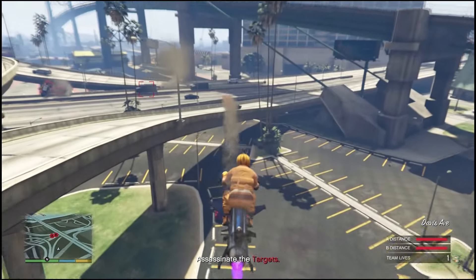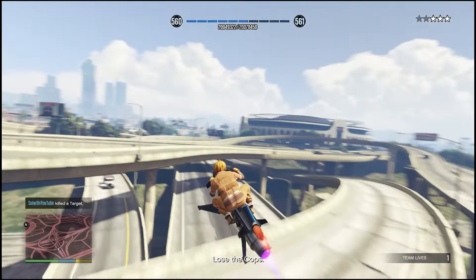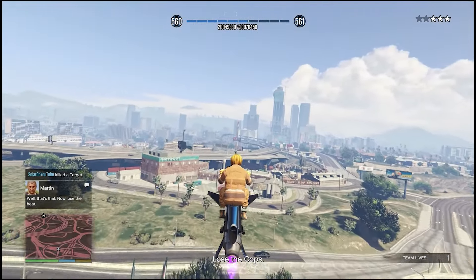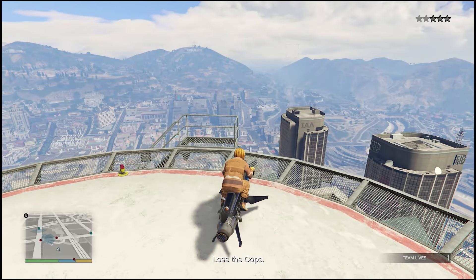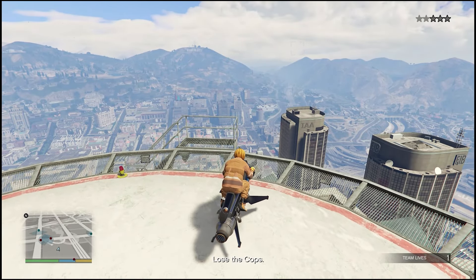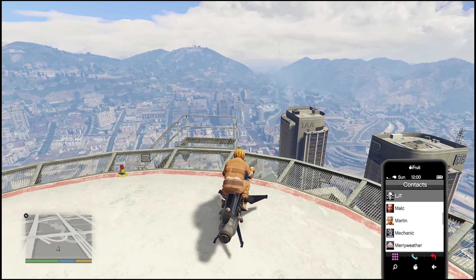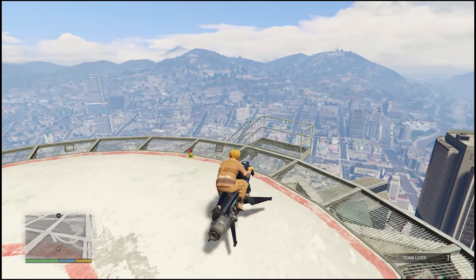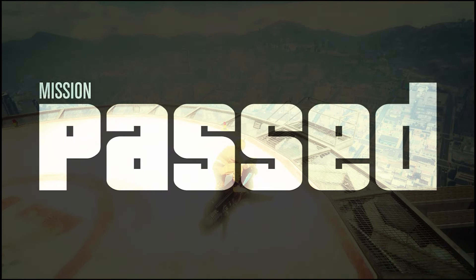Hopefully these missiles will blow up all the targets — and there we go. Now we do have the cops, but we're not going to worry about them. We just have to leave the area and wait. I tried calling Lester but it won't let you during the mission. Anyway, we were able to lose the cops just by sitting on top of the Maze Bank — they're not coming up here.